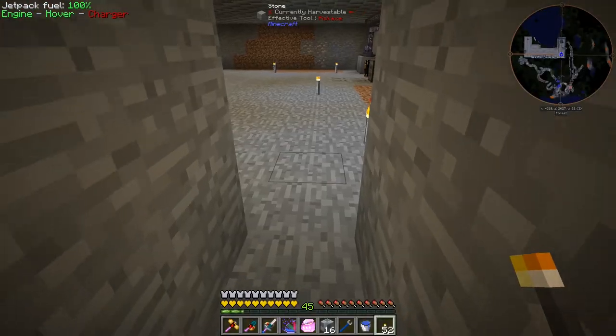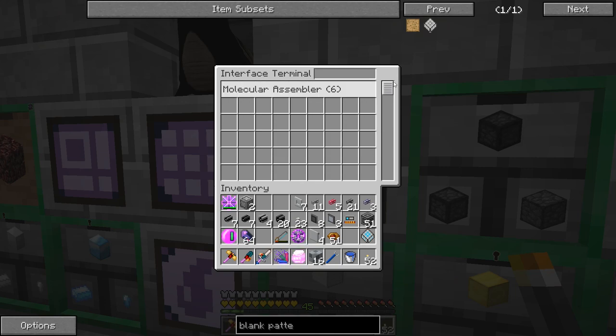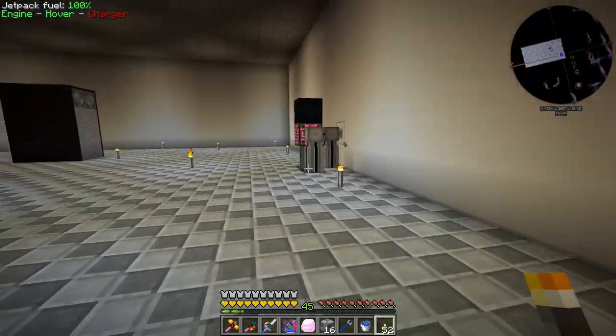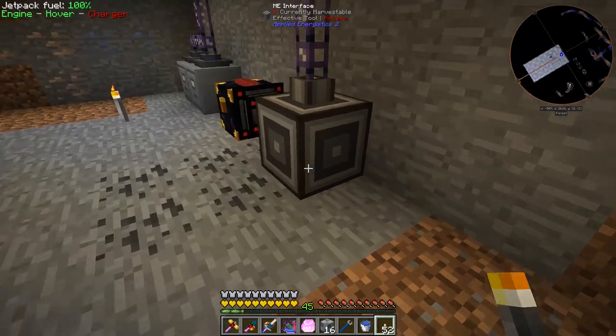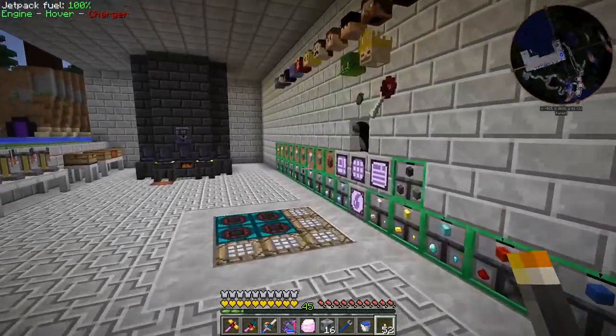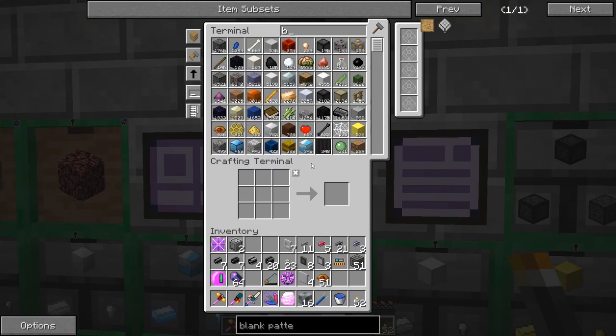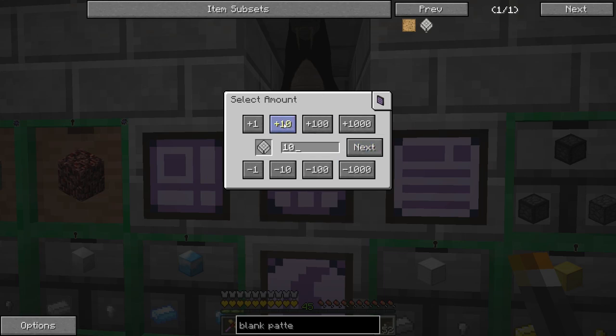I can put this pattern into our interface terminal which shows the inventory of all interfaces on the network. I need to filter out the one interface we don't want showing up. Now all the interfaces that show up should be our crafting ones. This pattern is now in one of those crafting interfaces, and now we can auto craft blank patterns — let's craft up 40.